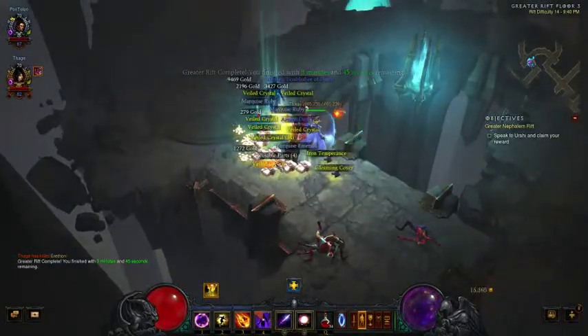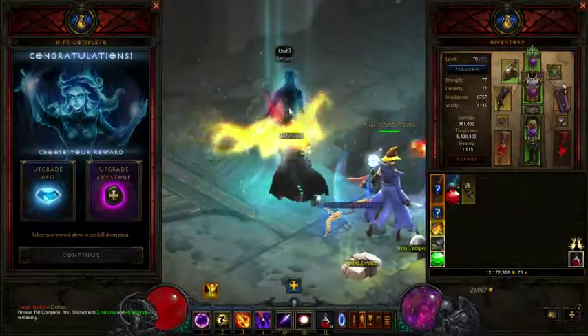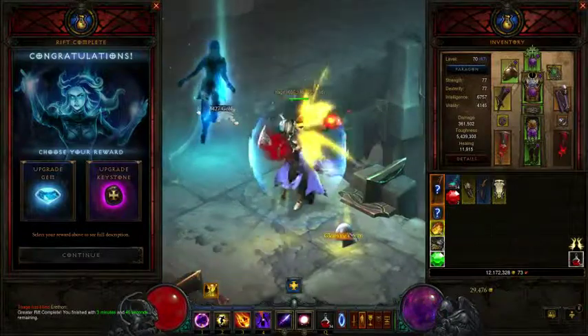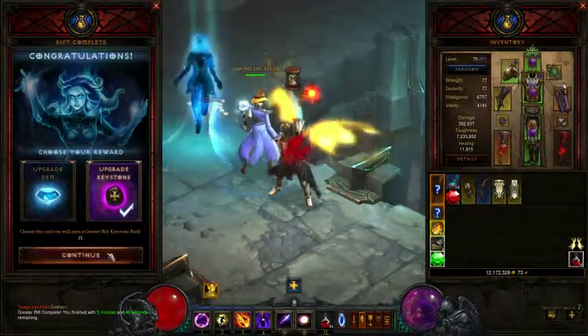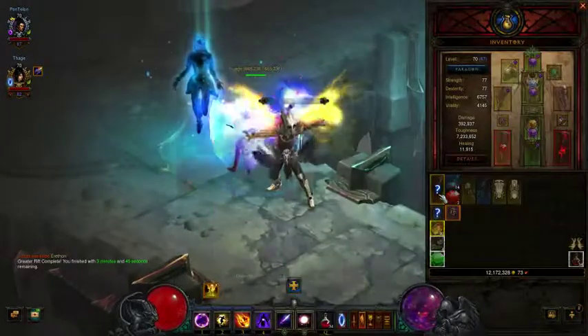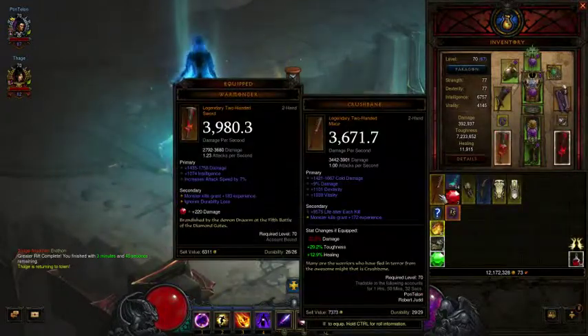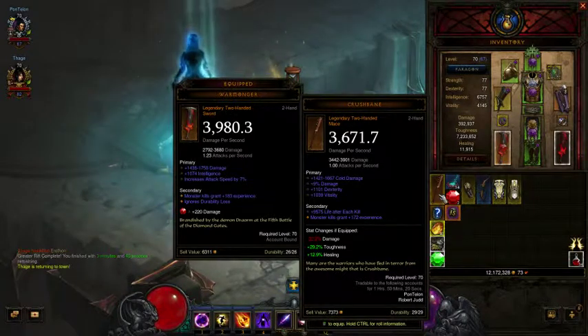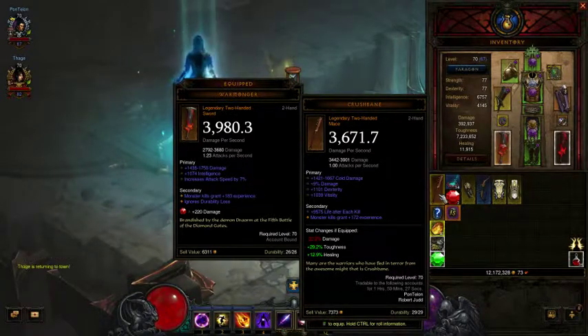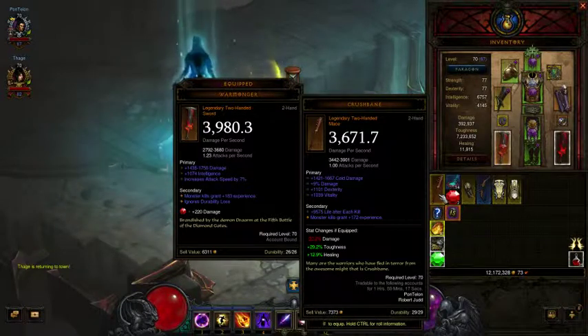We got a two-handed mace and a gem from it. We're going to go ahead and upgrade our Keystone here because, again, we can — that's what we prefer to do. So we got a level 15. Let's go ahead and identify my two-handed mace. It is Crushbane, and it is a dex-based item. It's really not that wonderful — good vitality compared to my Wormongerer, but not worth it.